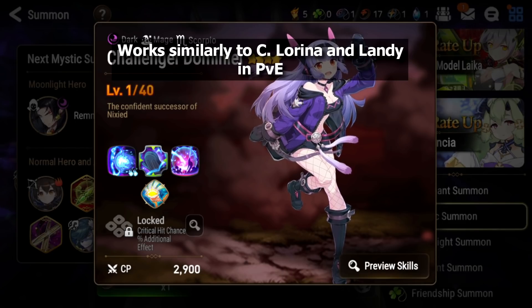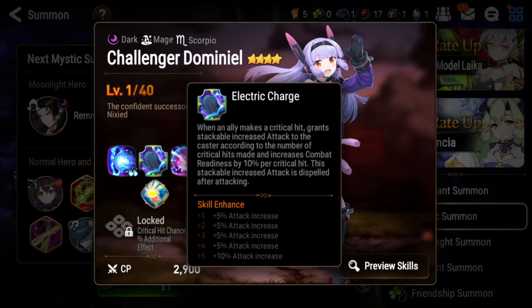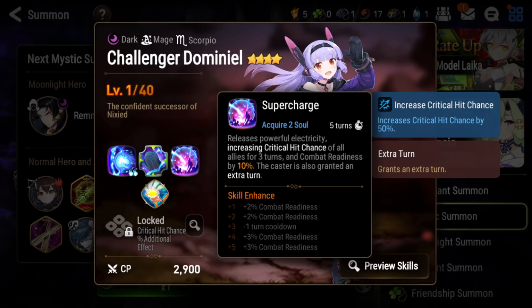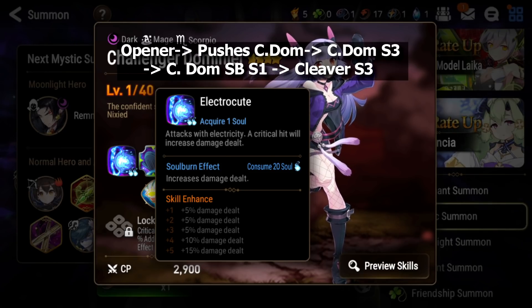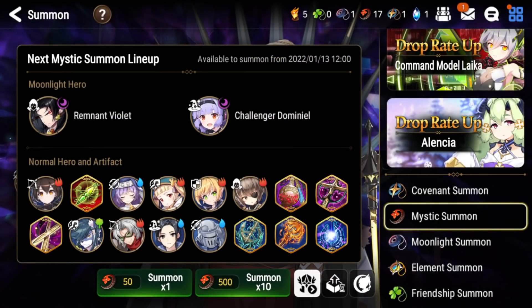In PvP she's mainly used in cleave — she goes second or third, and after the opener like Basar or Cerise crits on 100% crit or Faithless Lidica, she gets pushed up, S3s to give crit chance to your cleaners so they don't need as much stat investment, and CR pushes everyone. She's also a great cleanup unit holding Tagahel's Ancient Book — soul burning her S1 can one-shot even tanks with no defense break and no attack buff.